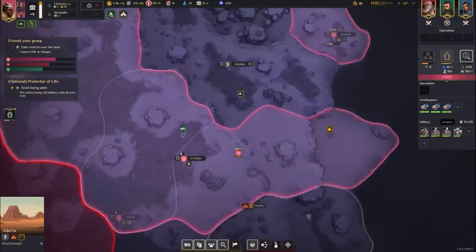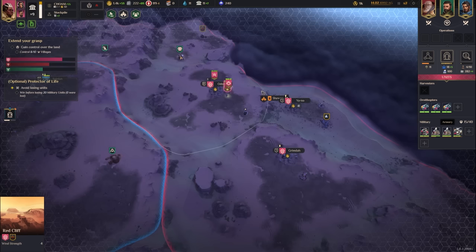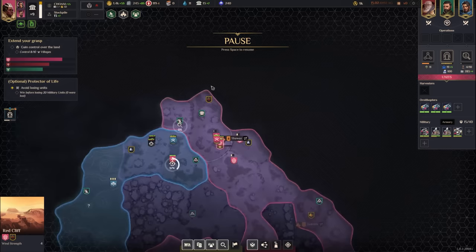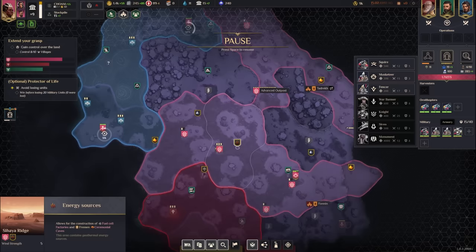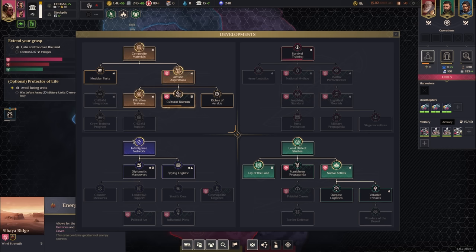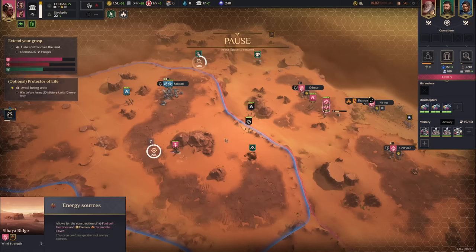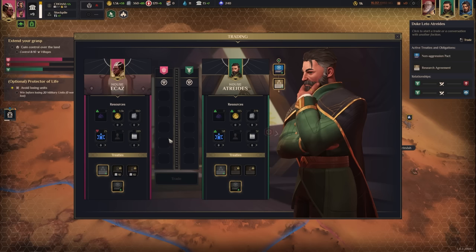We need control of Sabda and Odmer. I'll build an airfield to cover three villages and be more mobile. There are energy sources inside our empire for late-game military units — the Monument takes 10 fuel cells, the Siren takes three, and also requires Spacing Guild friendship. Atreides accepted my research agreement — so now we get plus two base knowledge and a 20% bonus to research speed for developments they've already researched.